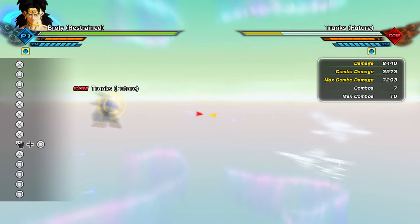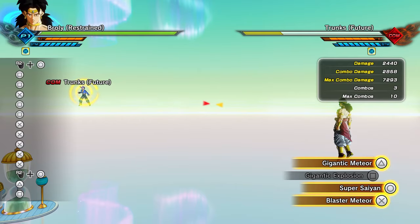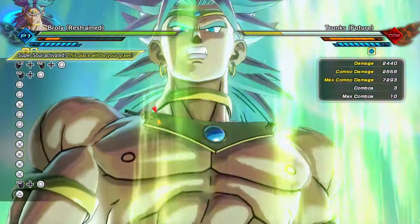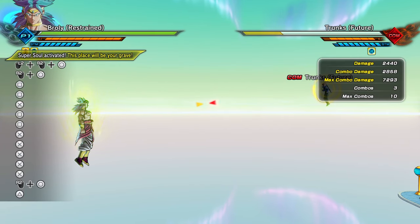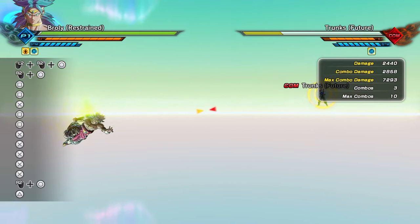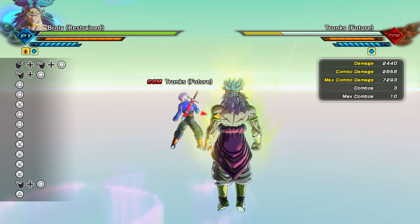All right, I know the part y'all really want to see — stop playing with him. This awakening greases your Ki and stamina — you see that super soul that popped up? Bro, you can't even un-awaken it once you activate it. That's it.